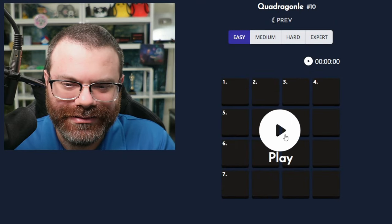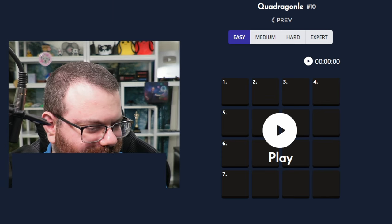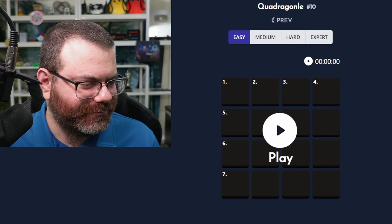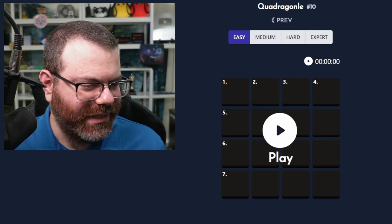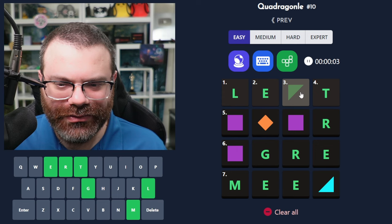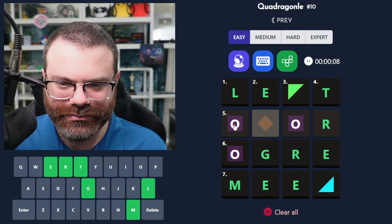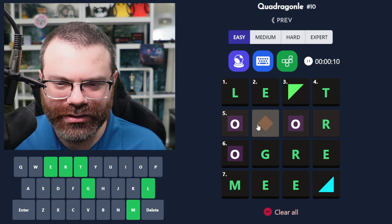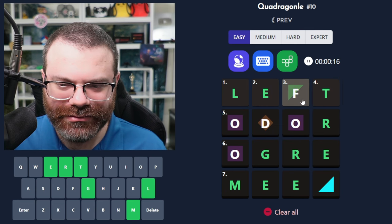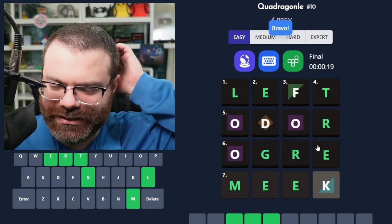All right, let's try Quadrigonal here. Make sure my capture's okay. I'm supposed to have a keyboard — let me undo that. There we go, that looks good. So maybe left or left. What's this letter? There's three of them. 'Ogre,' 'loom,' 'ogre,' 'edge' for order, and then left for? 'Meek' and 'trek.' Very simple. Easy.